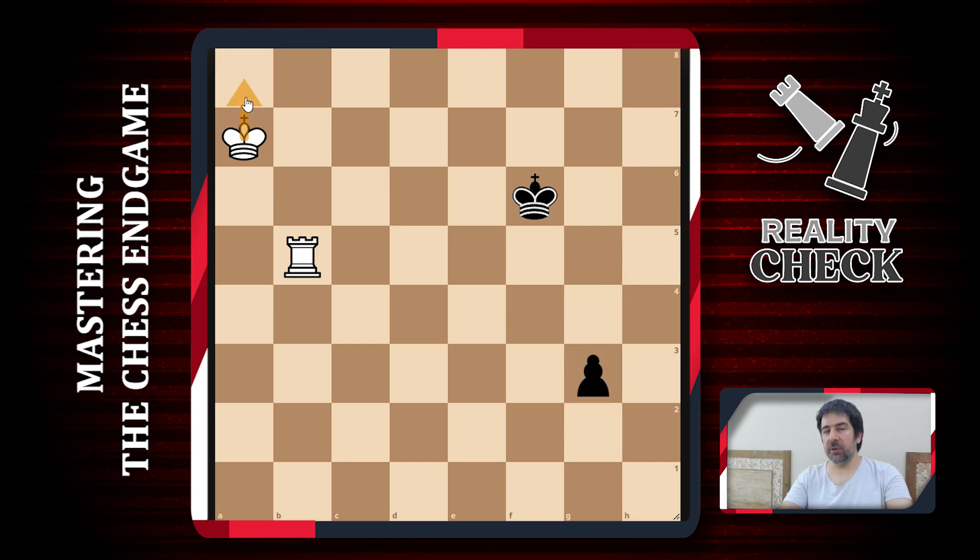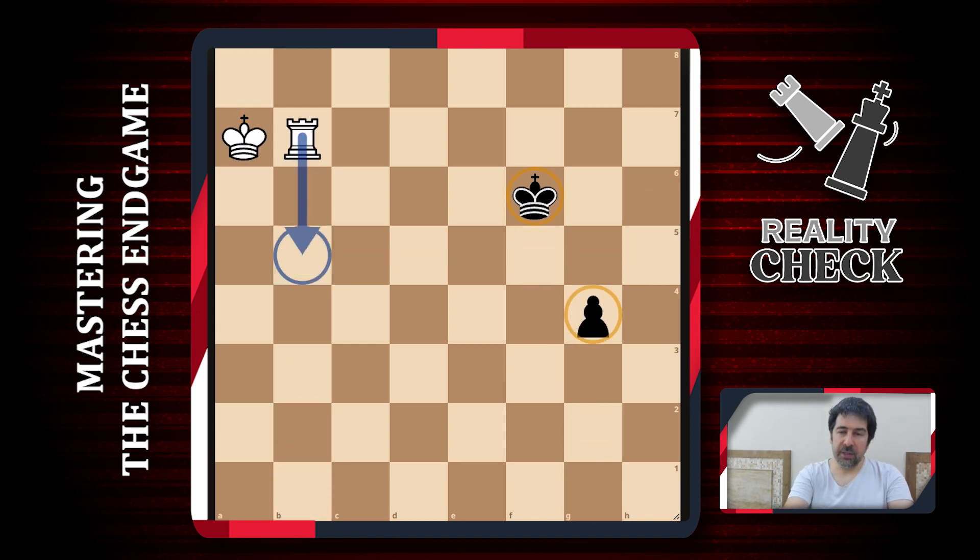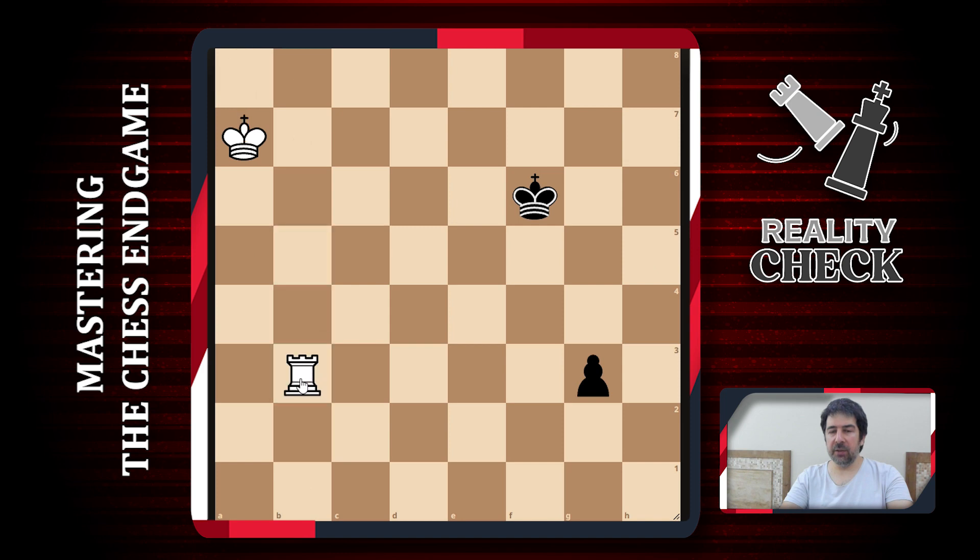White doesn't even have to rush. White can go here and still win. We will come with our king to b6 and maybe try to go this way, or move the rook and then try to go this way. There are many options to slowly approach and there's nothing black can do. He can wait with his king, but that's not going to help. The moment black pushes the pawn, these two pieces are disconnected very far from each other. Black's king needs time to protect the pawn but it's not enough — white will just go here and capture the pawn.